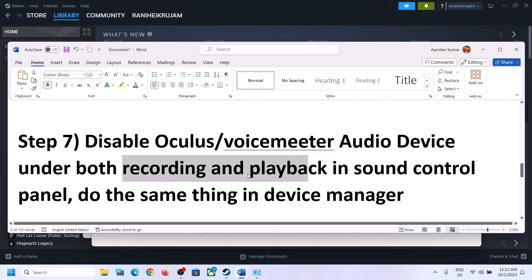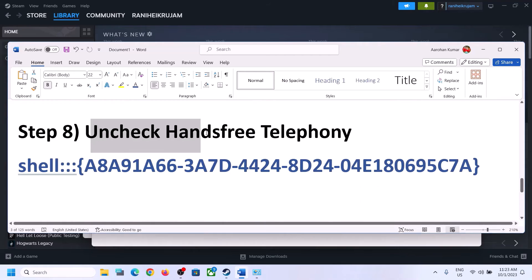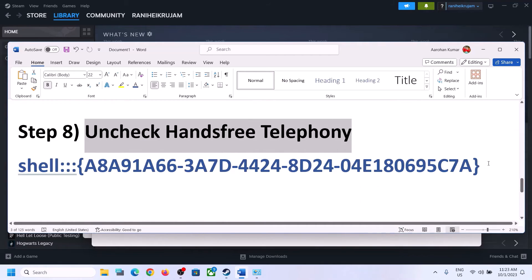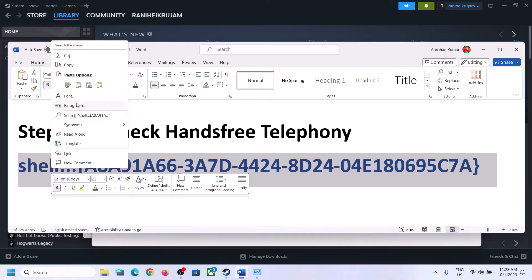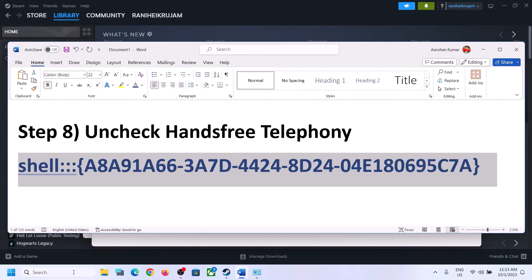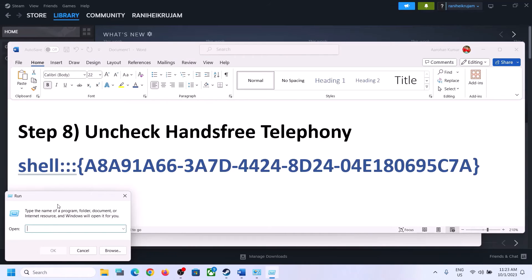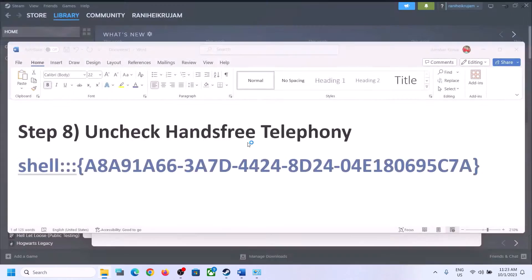The next step is to uncheck Hands-Free Telephony. Copy the command provided in the video description, type Run in the Windows search box, open Run, paste the command, and click OK.